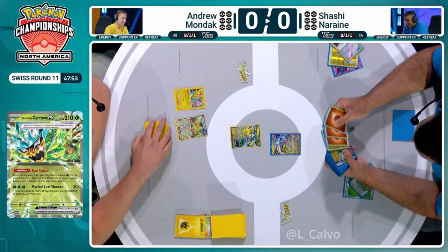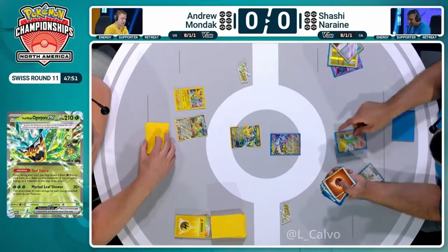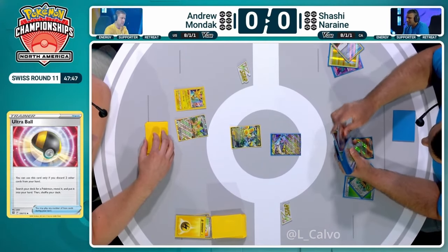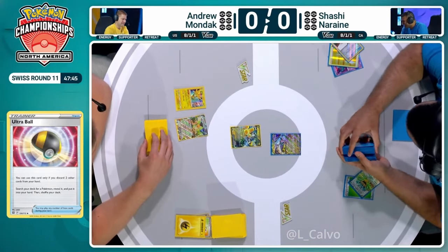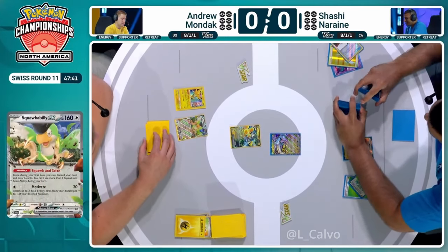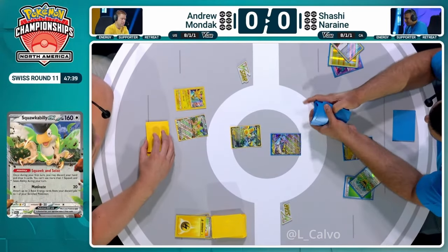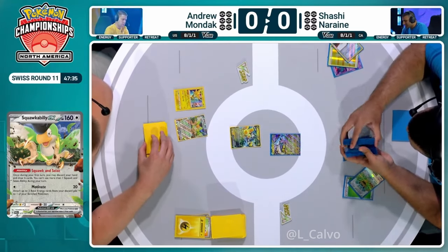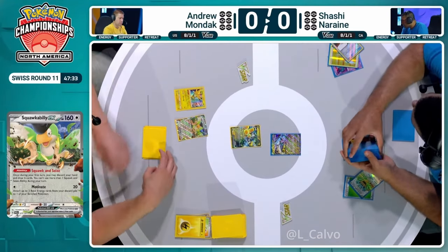Were we lying all along? Because if Shashi goes and gets a big two-prize KO here, with the hand that Andrew started with, this could be a quick game one, as Shashi goes for their own Squawk ability — because in this deck, you want to go fast. Both archetypes utilizing the Squawk and Seize, but it looks like Shashi has the better start so far.